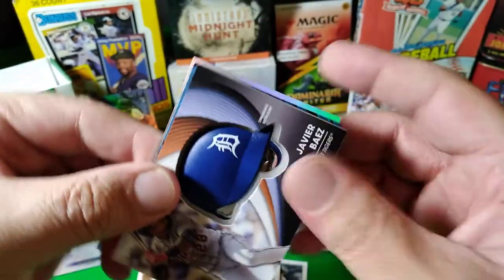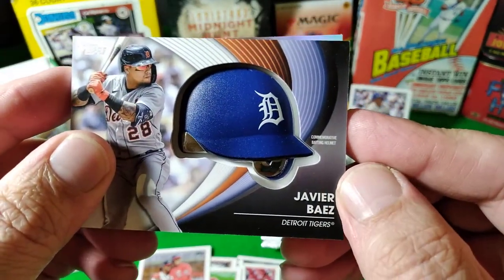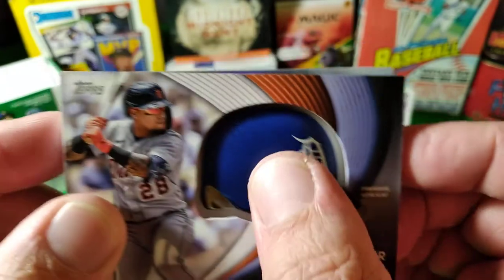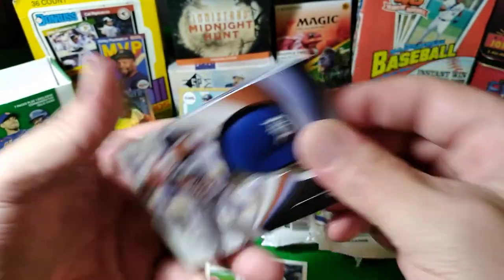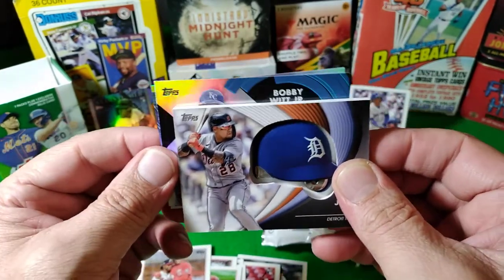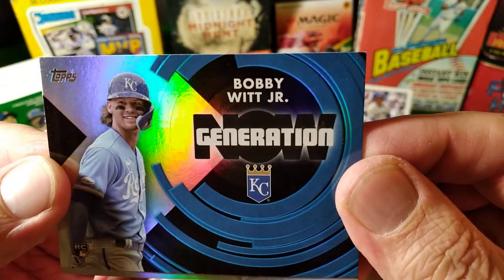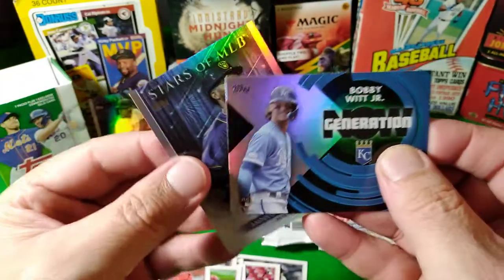What, what is this? Wow! Javier Baez — what is that? That's like a helmet in there. That's beautiful. Wait — oh, we got two shinies! I want to look at this but we gotta see who our shiny is because we already peeked. That's a pretty good card — that says 'Generation.' I don't know what that means, but that might be a good card.